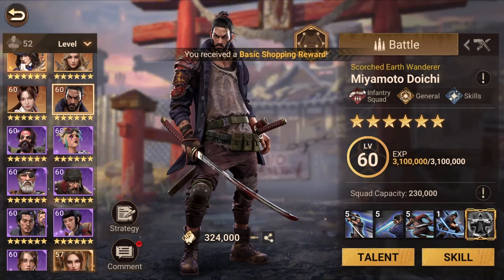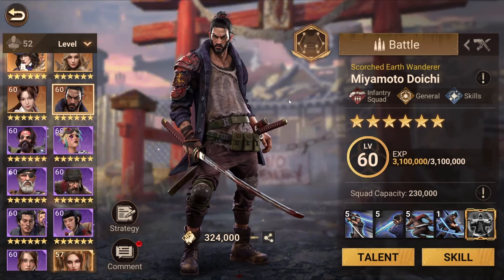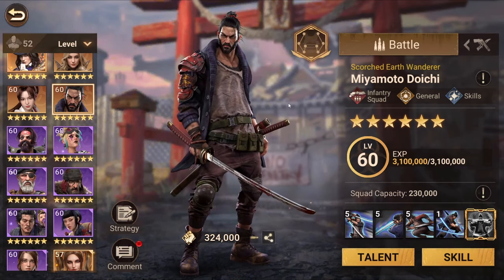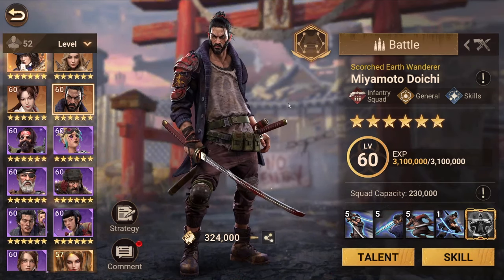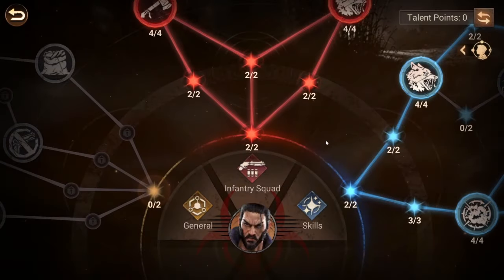First of all, Miyamoto is a lucky roulette hero, so you can only obtain him by getting 10 fragments at the lucky roulette of the infantry top commander. It's available this week and it's going to be in two weeks as well.